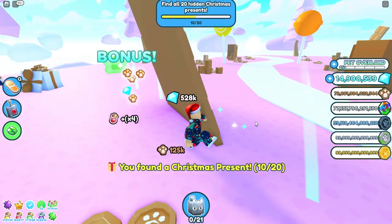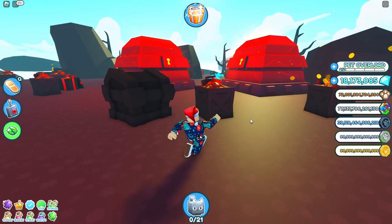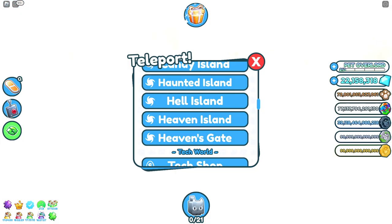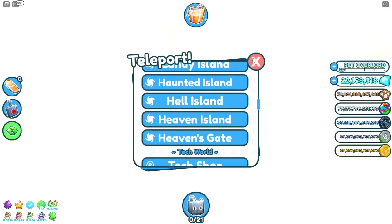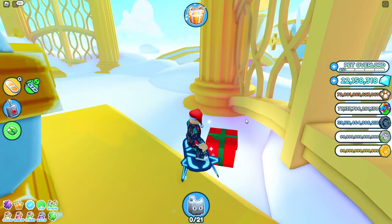The next location is at heaven's island - it's actually behind one of the smaller big chests on the right side. The next one is at dark tech, right next to the dark matter machine, positioned on the right side of the machine in that corner.